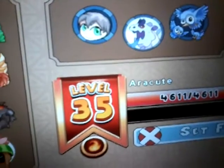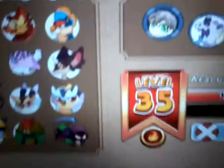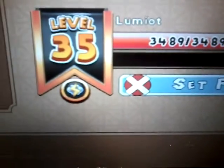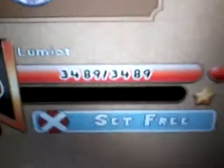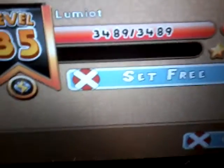And let's get on to our number one. Okay, this guy right here — Lemoyt. Lemoyt's on level 35, 3489 hearts. I don't want to set me free. His type is cloud.